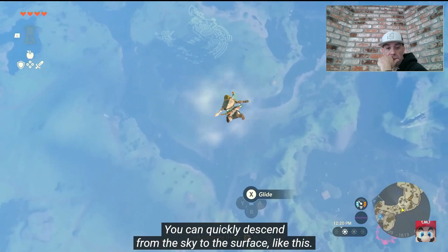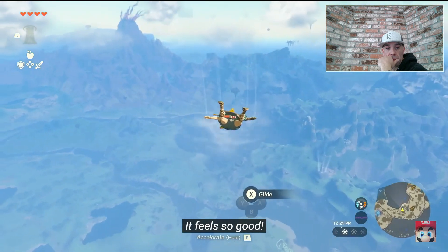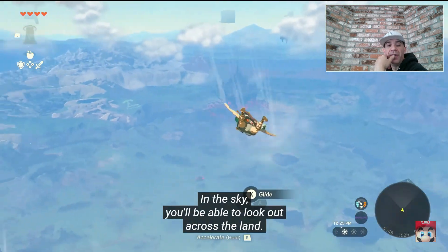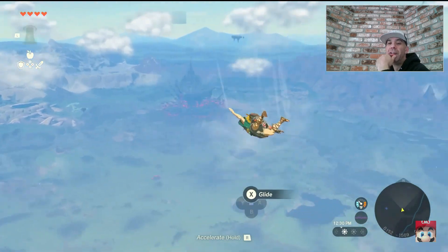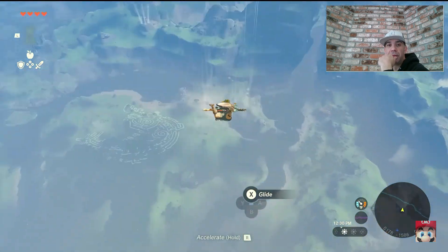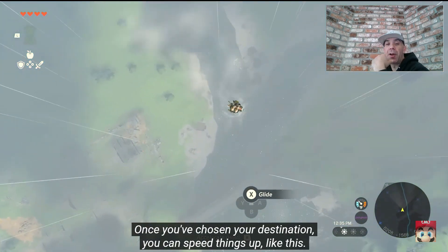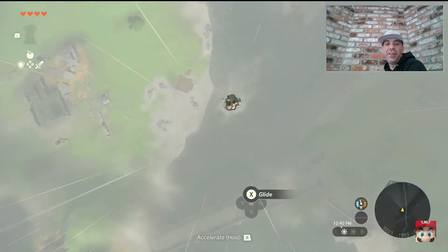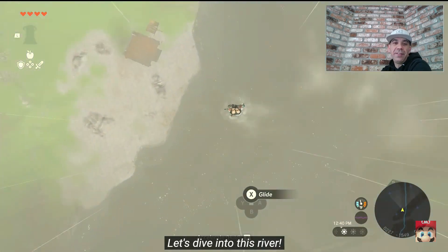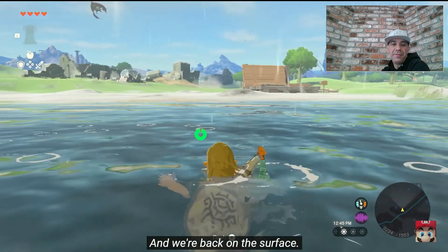You can quickly descend from the sky to the surface like this. It feels so good! In the sky you'll be able to look out across the land. You can also search for destinations that pique your interest. Once you've chosen your destination, you can speed things up like this — look how many islands are over there! Let's dive into this river. And we're back on the surface.